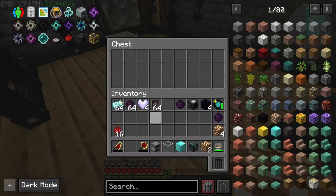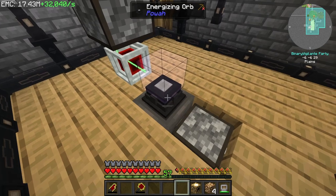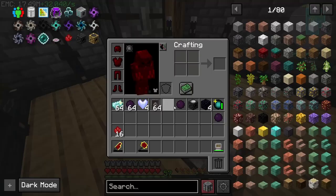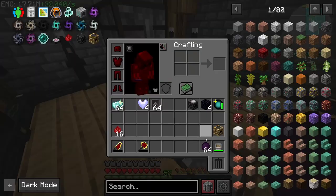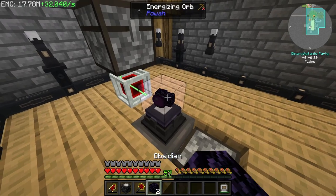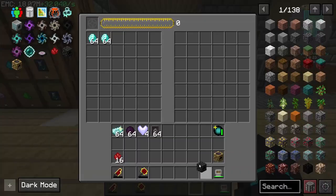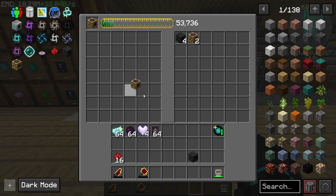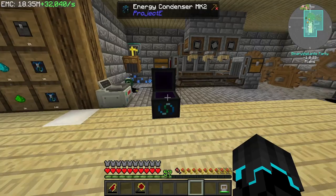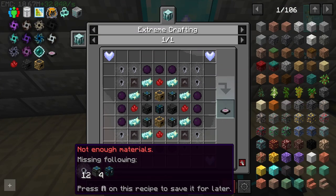Now I just need to go ahead and make a few other things, such as the Mach 1 energy collector. I need some dark matter for this one. And finally, the relay Mach 2. I do actually need a couple of these, just to make sure I don't run out. I think with that we have enough to make the transmutation table.